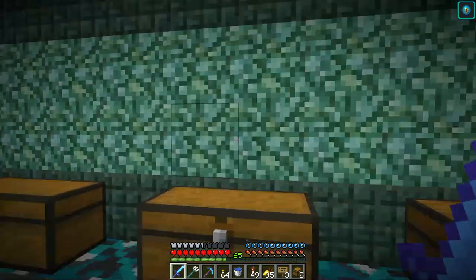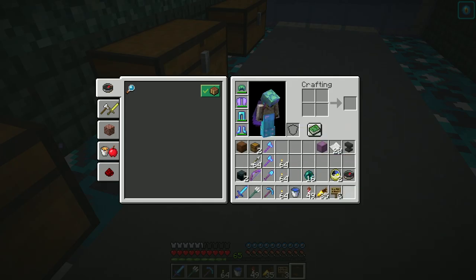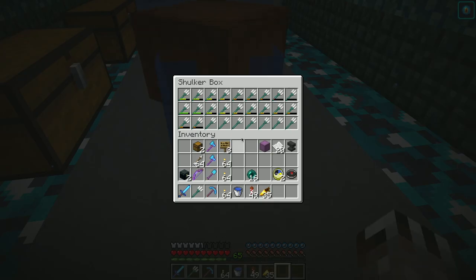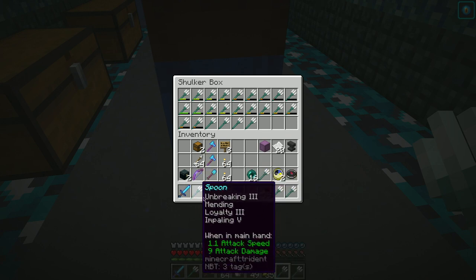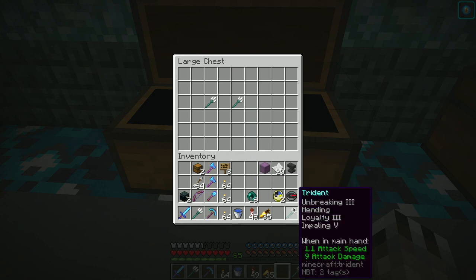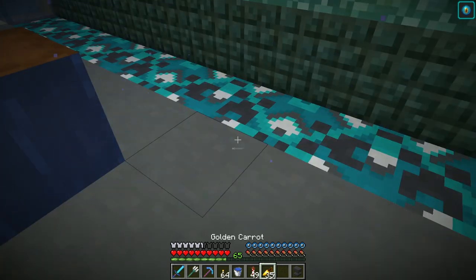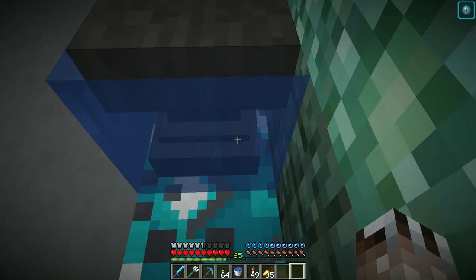Then I'll put signs up. So these will be my fixed up tridents - combat tridents. I have three of them. That's a little dangerous - I don't want to get confused with mine, although mine is named. At this point they'd be very expensive to name. I'm going to put these in here, space them out a little bit, and I need to let people know what the price is.